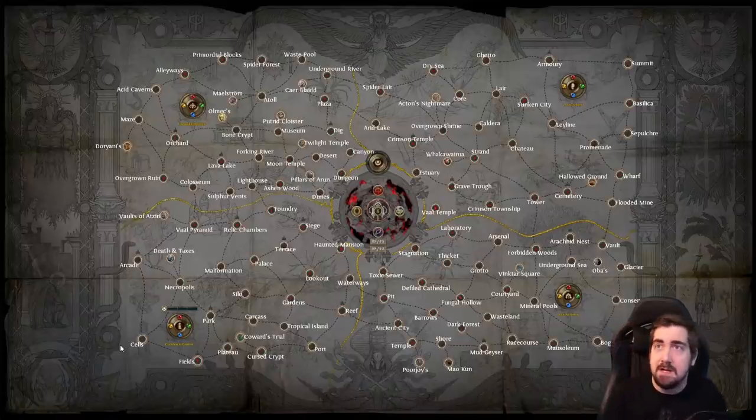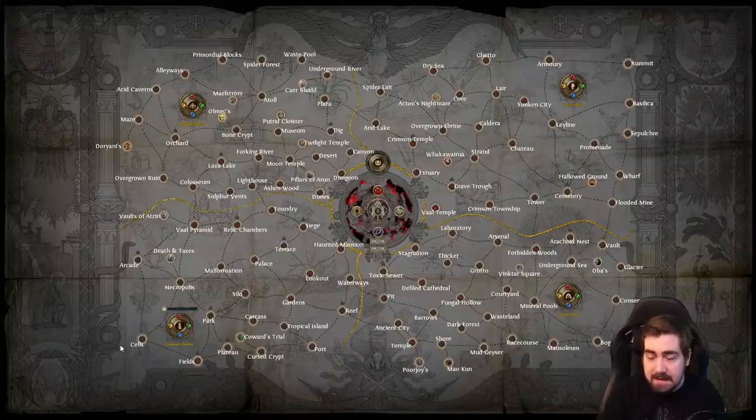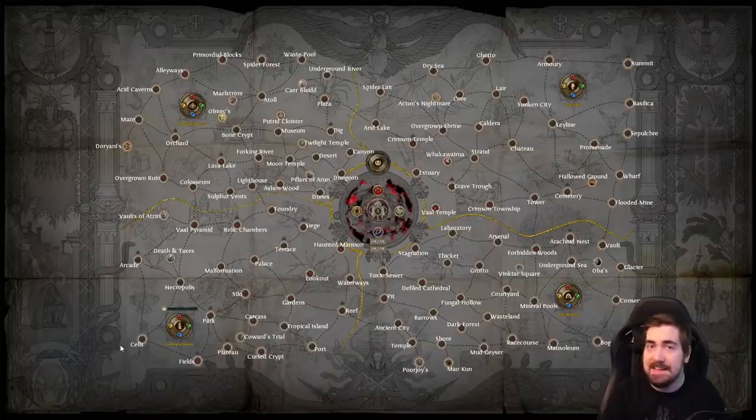I just wanted to quickly mention what maps are good for these regions. I do have a separate atlas passives video talking about that, and I'm going to make a map sustain video talking about how to use sextants, scarabs, and how to sustain maps. I hope this helps you. Good luck in the upcoming Scourge expansion. Sub if you like the videos and they help you, and thank you guys so much. Try to die less than I do.